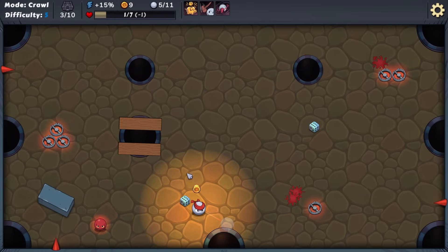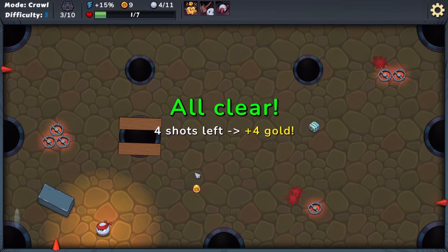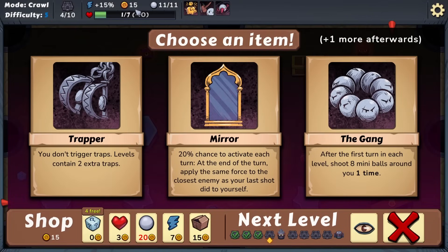With one health remaining, we carefully aim to knock the last enemy into a hole - please just work. Boom - it goes in, we get four gold, and we're still in the game. We need to heal up at least three times to reach four out of seven health. We pick the Trapper item which means we don't trigger traps and levels contain two extra traps. We also get a bonus item from the key: The Gang, which after the first turn each level shoots eight mini balls around you one time - that sounds amazing.